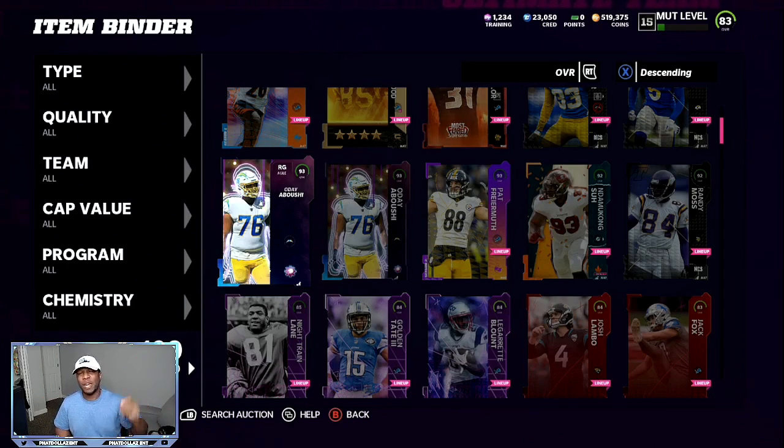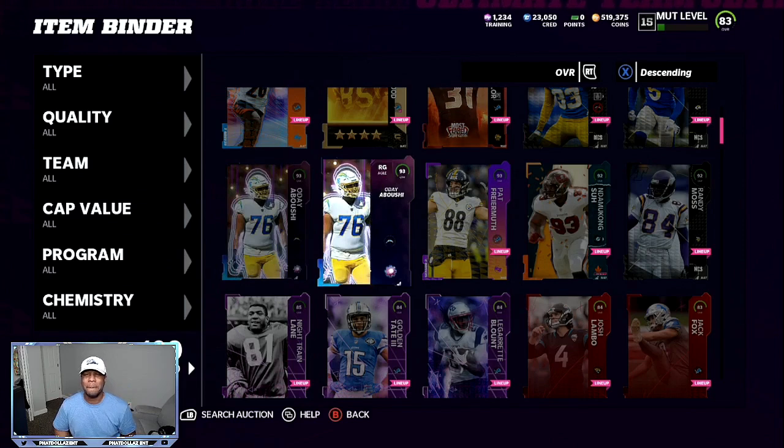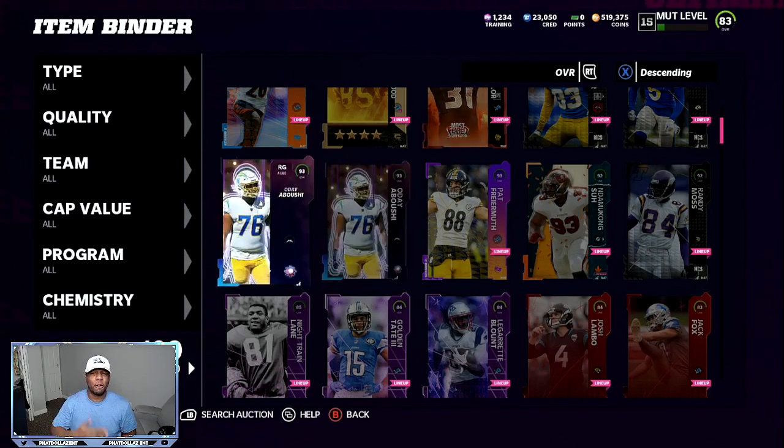Number one, it's going to be a lot of people playing weekend league. Number two, all through the day today, people are going to be ripping Ultimate Legend packs, building the Michael Vicks and all that. And in the meantime, you can be behind the scenes making coins, and then you can go out and buy all the players that you want.